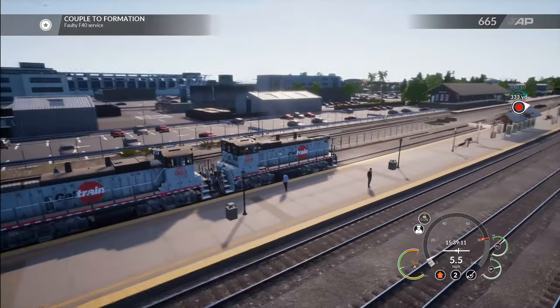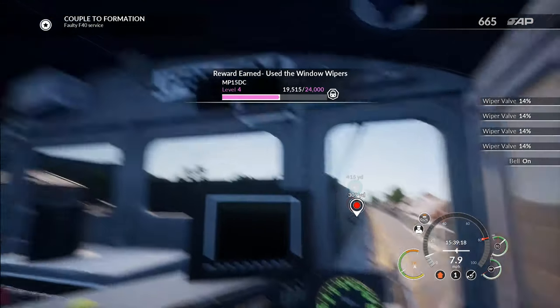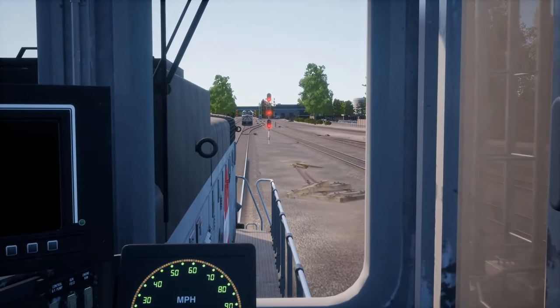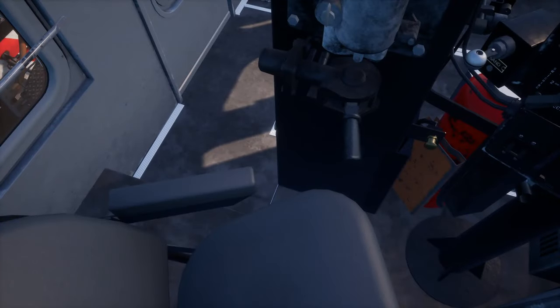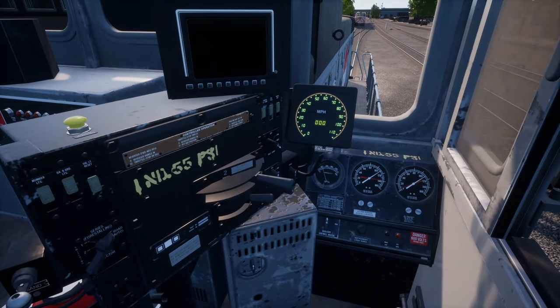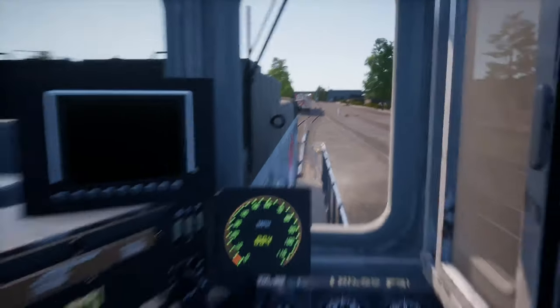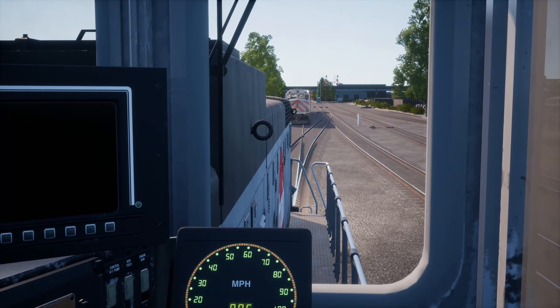I didn't actually make the station — it was right before the station. We've got a stop signal over here, but we are okay to proceed past that stop signal and couple onto our train. Let's start slowing her down a little bit more. Down to 10. Let's stop at the signal — even though we're passing it a little bit, it's stop and proceed basically. Cut the throttle at five, coasting on down.